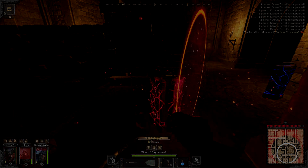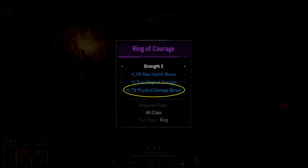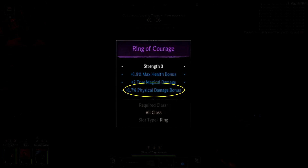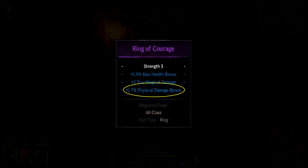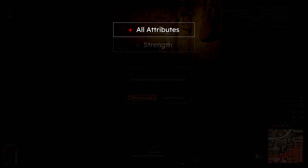There is one last damage-related enchantment — the % physical damage bonus enchantment — which I haven't brought up until now because it's fairly low rolling and is a % addition to your physical power. So it really only benefits you if you're exceeding the 50 physical power threshold, already doing more than 100 damage per hit.